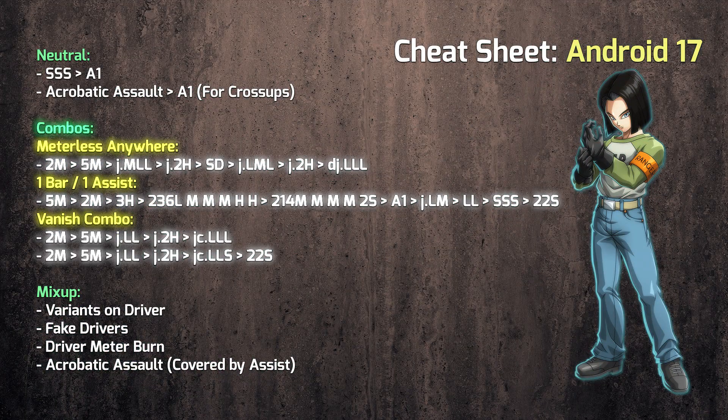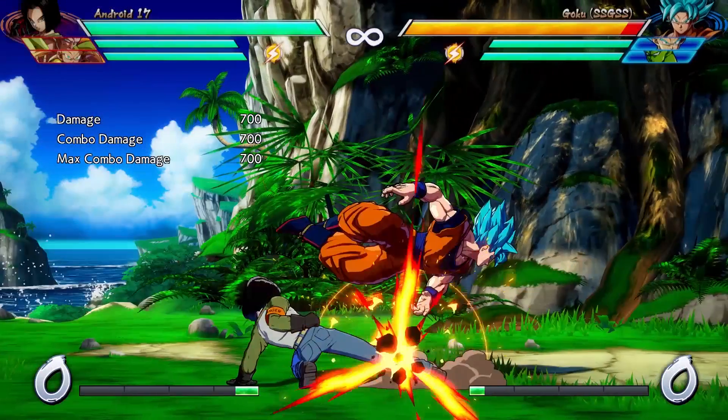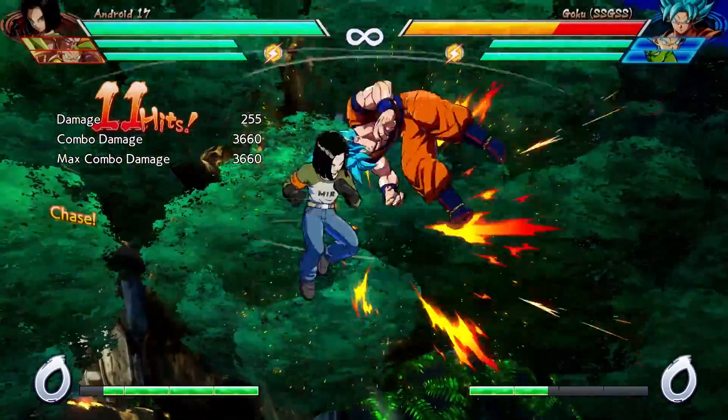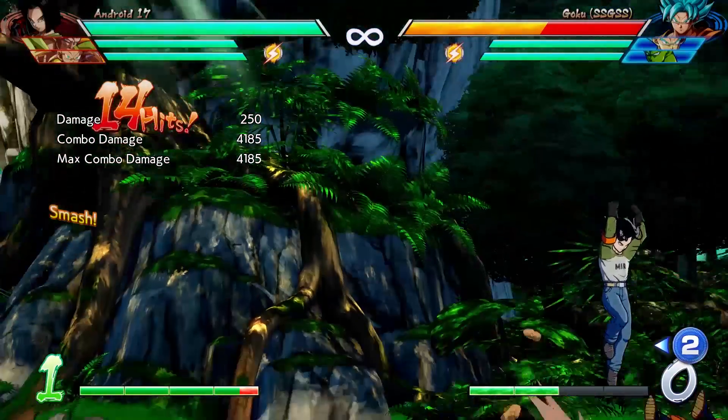Let's move on to combos! All the combos you can see here, you don't have to start them with a medium attack. You can start with an overhead, you can start by poking with low lights — they pretty much work with any starter that you want. They will deal less damage, but you can't always get the most optimal damage out of any situation. So without any meter anywhere on screen, the Saiyan combo works pretty nicely. It's standard, it's boring, yes, but it's some good damage regardless.